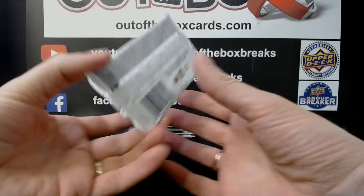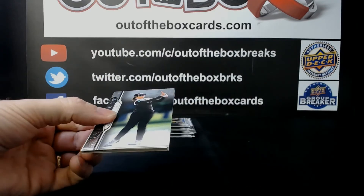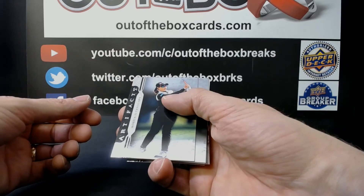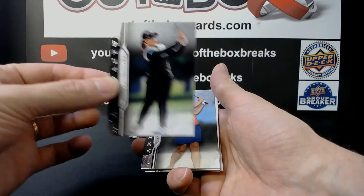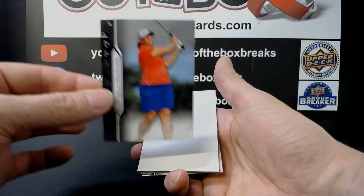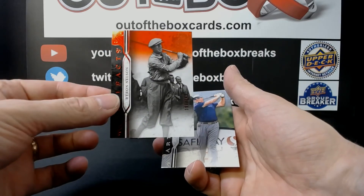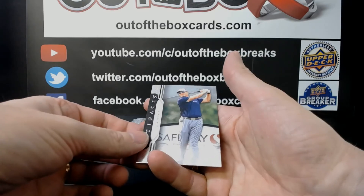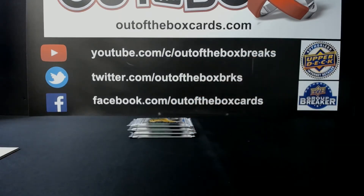Next up is Rob with pack number one. Good luck Rob! We have Moria Utangard, Angela Stanford, a Byron Nelson out of 249 ruby, and DA Points. Four cards for Rob.